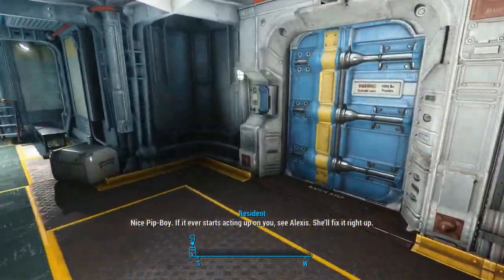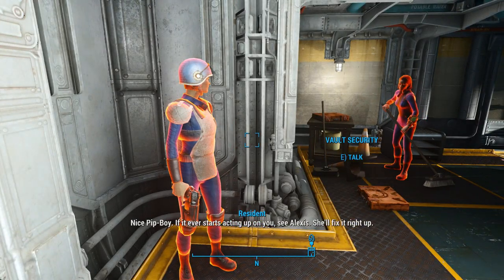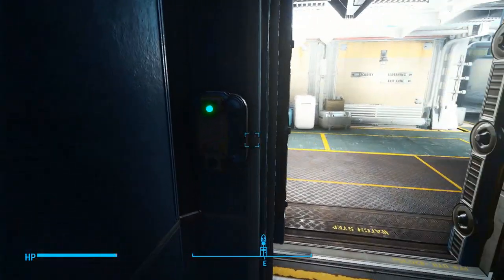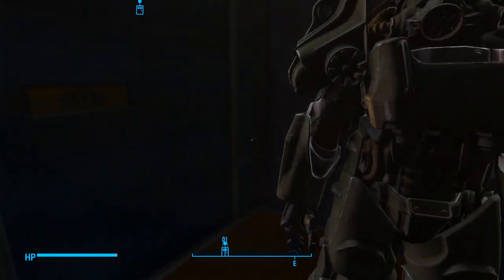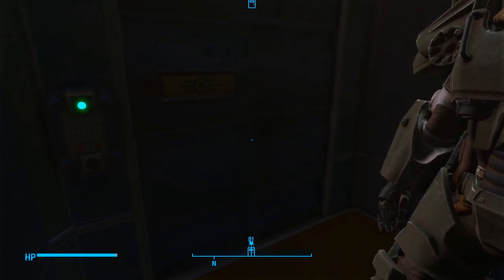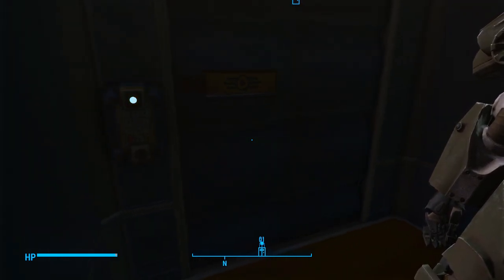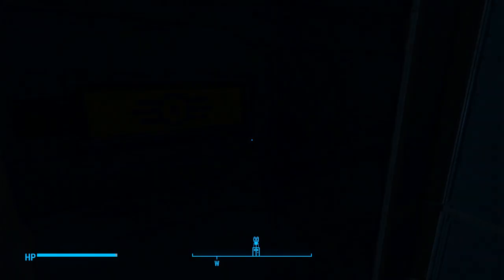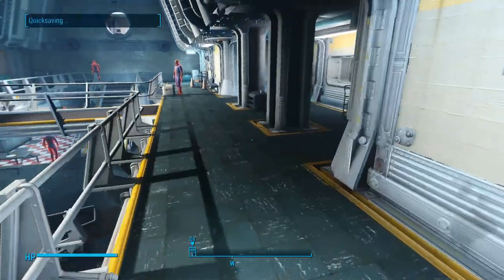I'm actually going to see Alexis right now. One thing we didn't resolve when we left Vault 81 is the whole cheating affair thing. I wanted to really see if I could do anything about that, because it seemed like a big issue — we watched two or three fights between Alexis and her husband, and I was like, can we help at all? Okay, I guess we're not going to try.